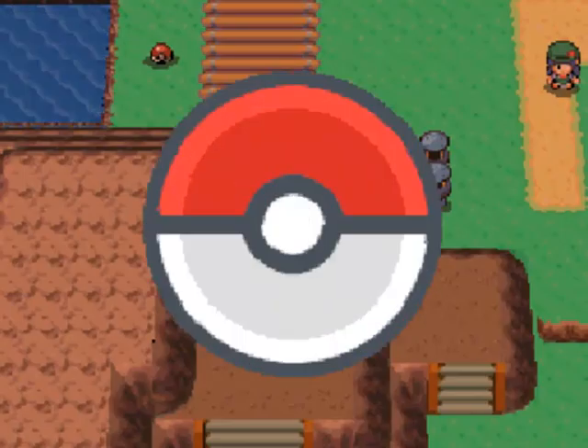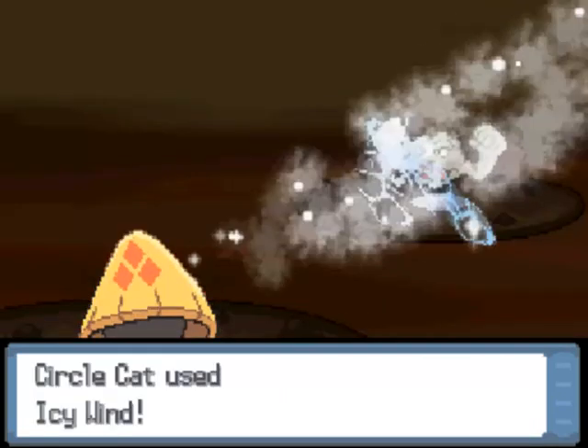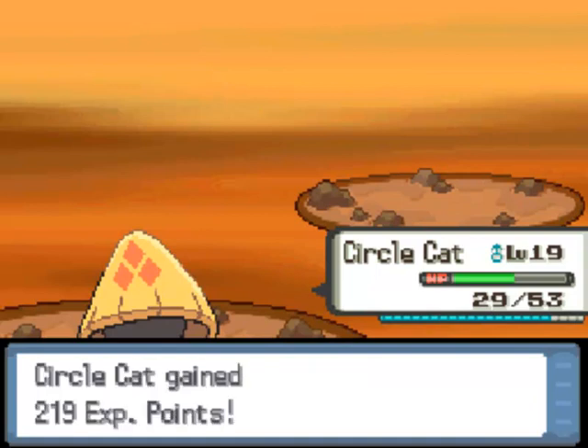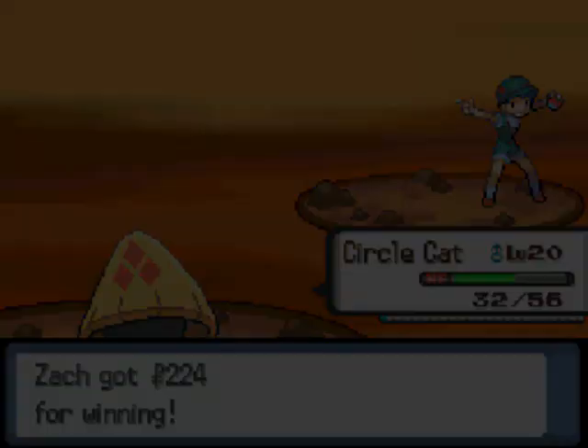We have another camper here. It's a boy — Camper Zachary with a K. I've never seen Zachary spelled with a K. I've seen Z-A-C-K, Z-A-C, Z-A-C-H, and even Z-A-K. Anyway, we defeat him.